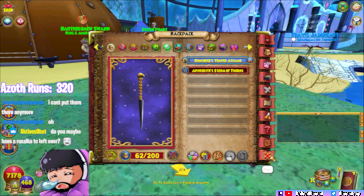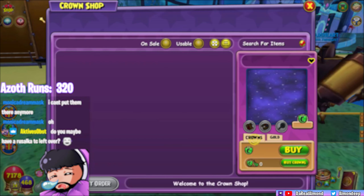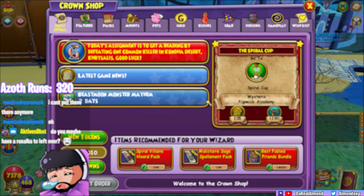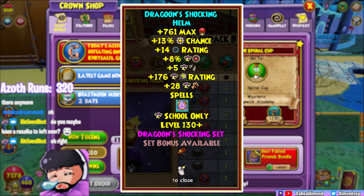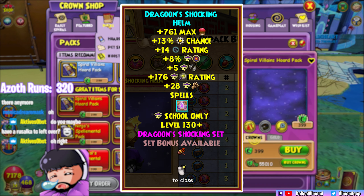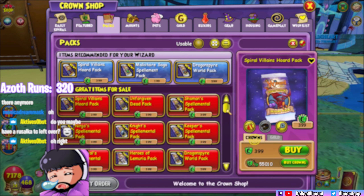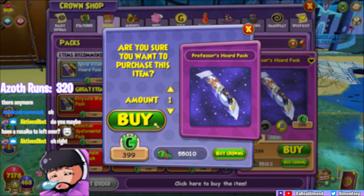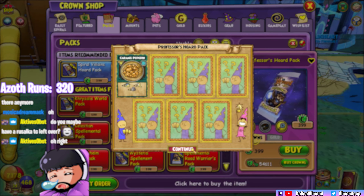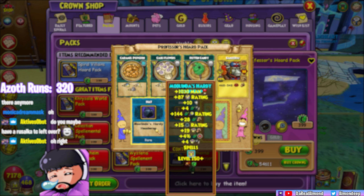The wands are pretty good too. When you had Dragoon gear you used to be able to get a mass trap of your school for zero pips, and the wands are basically doing the exact same thing — it's free item cards, so why wouldn't you try using it? Maybe you have different sets; I don't know yet. I'll probably do videos on different sets and show my max tier stats for my characters.